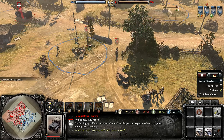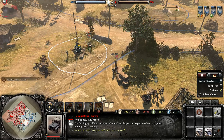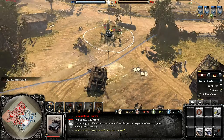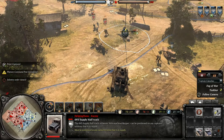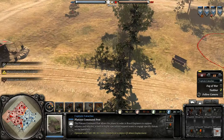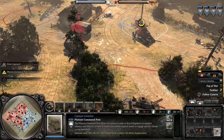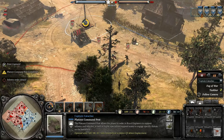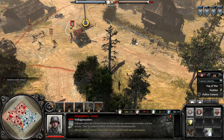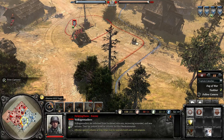These Volksgrenadiers are quite damaged. These Storm Pioneers hopefully can go and take out the Volksgrenadiers. He needs to retrieve both of them. The new platoon command post is ready and now up. No HQs have been deployed. Apparently this British player only spent building an infantry section — I'm curious.